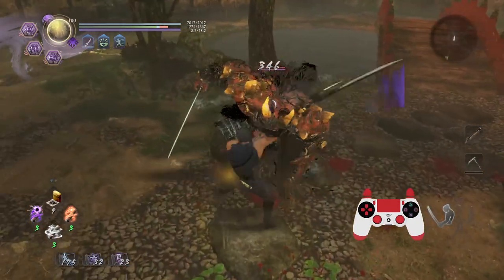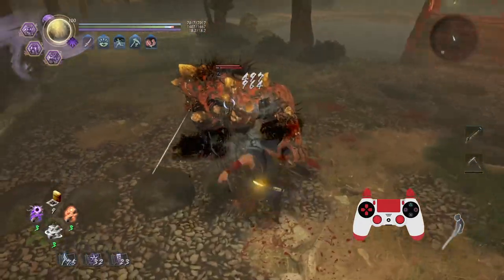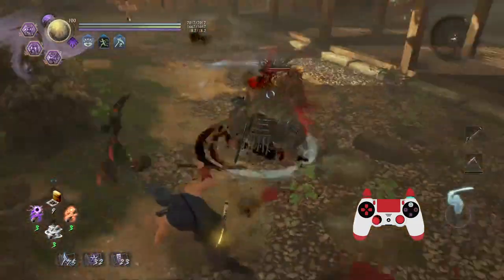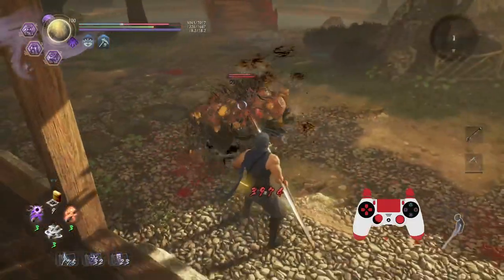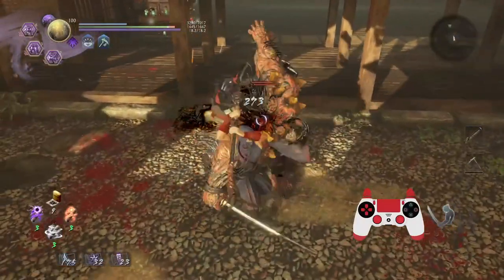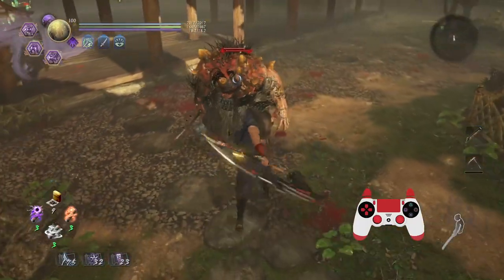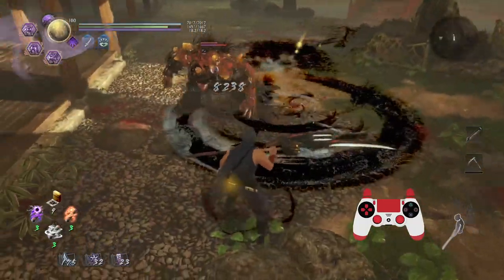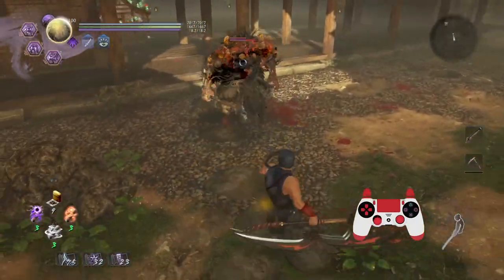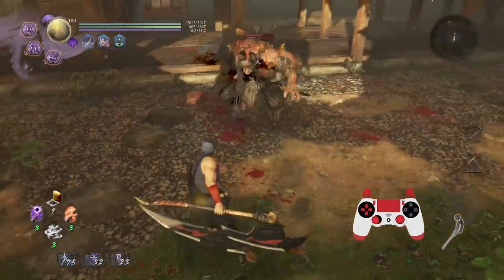You get stacks by hitting with the Switch Stance ability - that's it. I'm going to switch to Low Stance, get a hit, and every hit counts as a stack. Getting the stacks really isn't that difficult. Now that I have five stacks, you see how there's a special symbol? Hold square, insert it into an enemy, and do a lot of damage - that's a lot of damage.